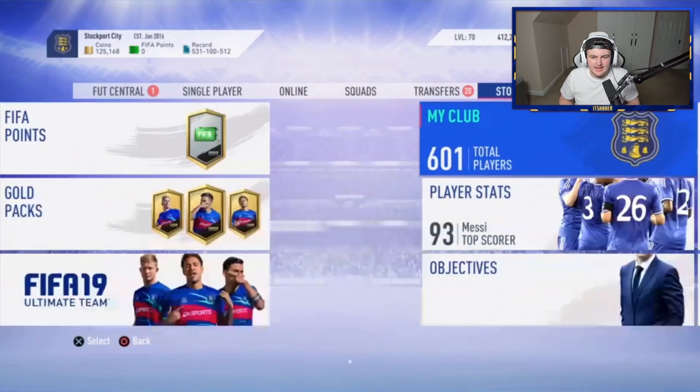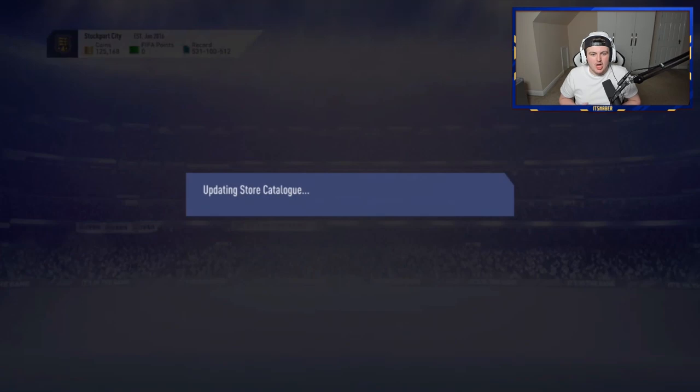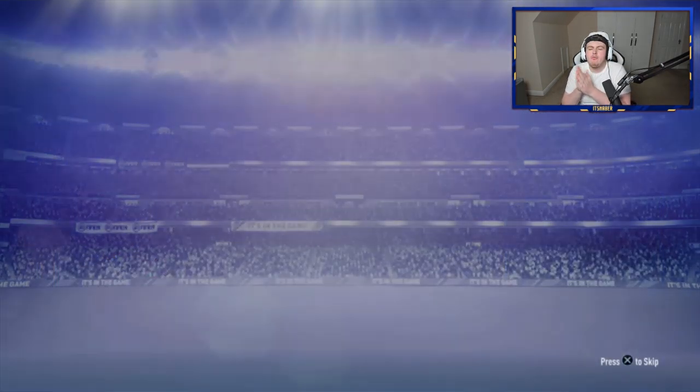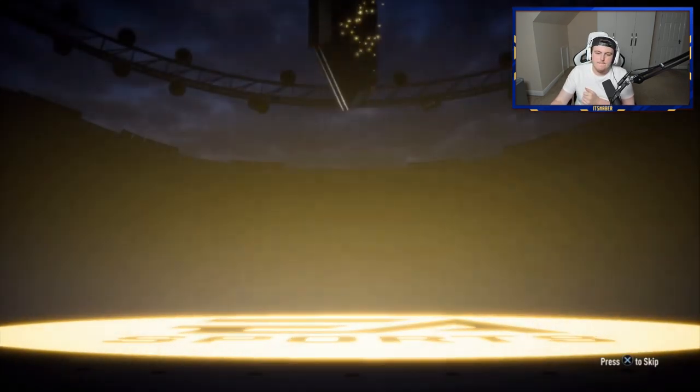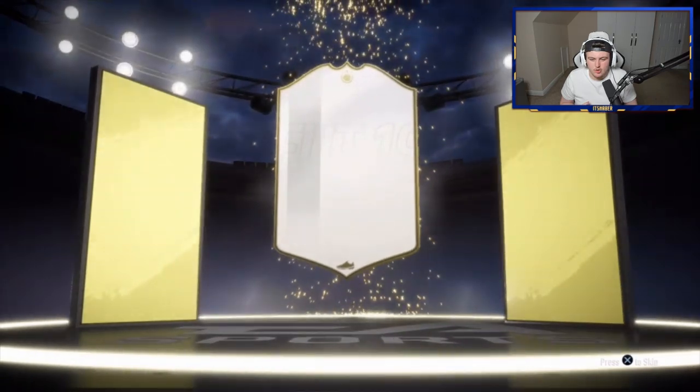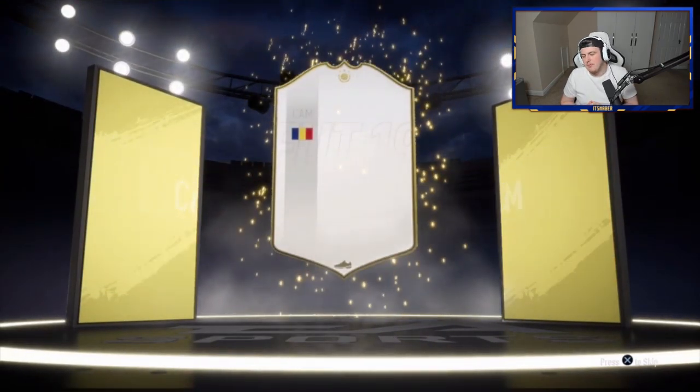Oh my God, this is a little bit laggy. It'd be nice to get a prime Hullet or prime Vieira to upgrade in his squad, or any defenders or midfielders really. Here we go. Come on EA. Second prime icon pack of the video. Be decent, be good to us EA. I'm excited to see what this is, I really like opening these packs. And we've got prime Haji.